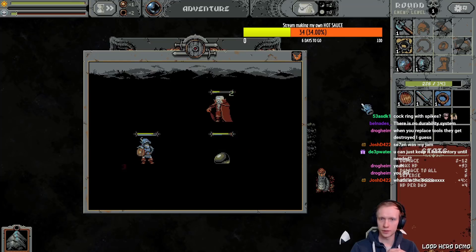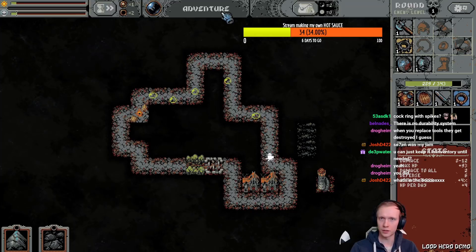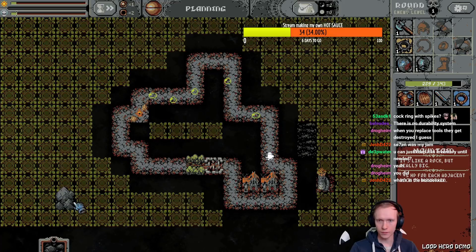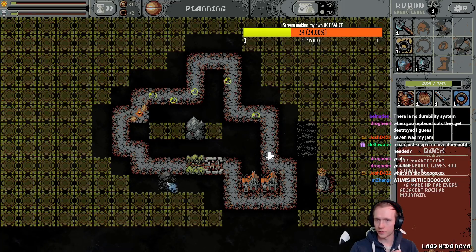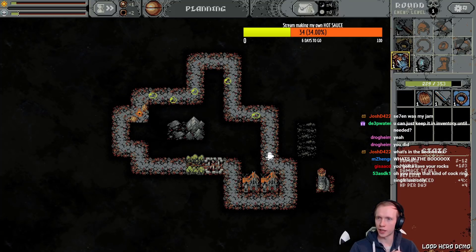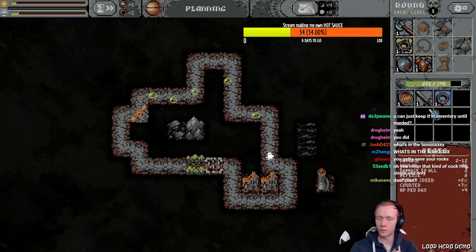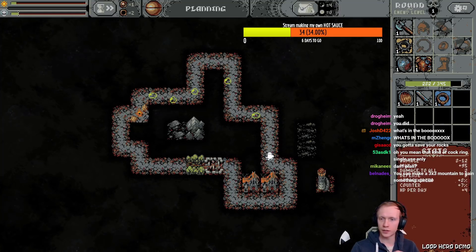We're doing great! I like this damage-to-all thing, although it's not a lot of damage. Hold on, we have to plan. We got a mountain — I need to put them adjacent to each other. There we go, they are now adjacent. Look at that — I lose HP but I gain attack speed and counter percent. I think there's a quality system or something. Gotta save my rocks.